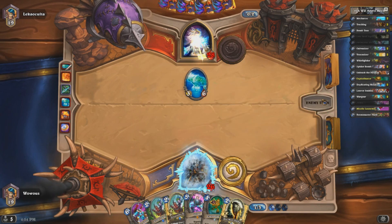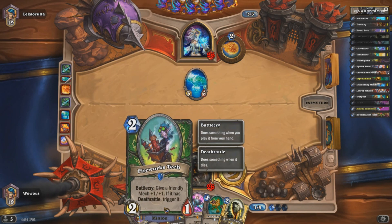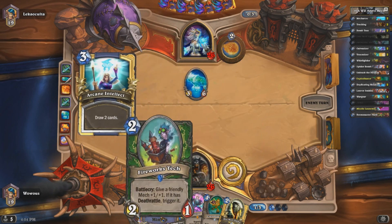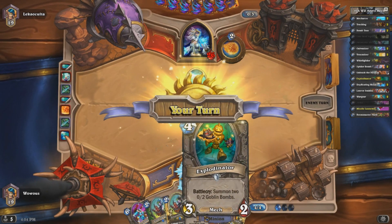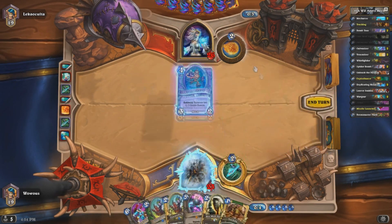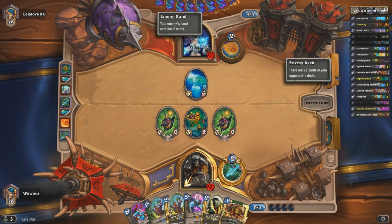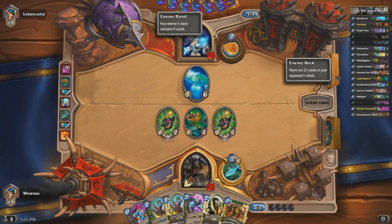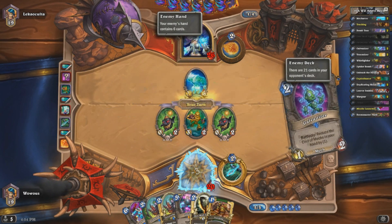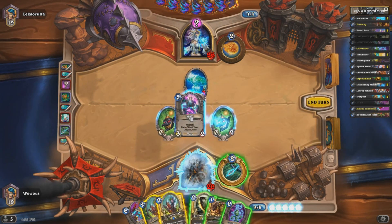Not particularly great draw to start. I don't want to waste these guys because they're really not going to be any help to drop without a Deathrattle minion down. Same with Direwolf — he doesn't do me any good. But next turn I'm going to get my Explodinator down. And I hope that he actually trades into my Explodinator — I think that would be the best play for us.